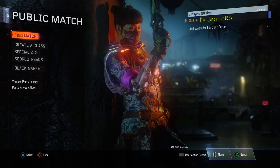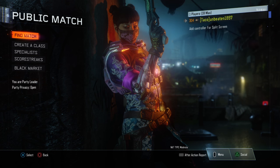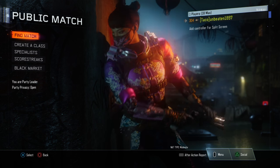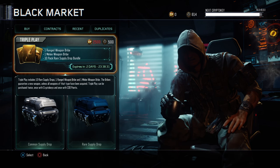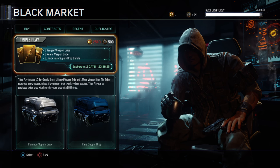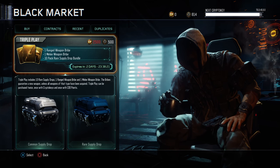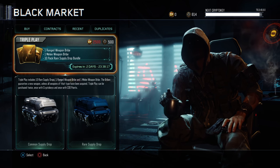What's up guys, it's your boy Taco. I'm coming at you with a supply drop opening today. Treyarch just hit us with this new in-game update called Triple Play — for 500 crypto keys or 2500 COD points you can get one ranged weapon, one melee weapon, and 10 rare supply drop packs.